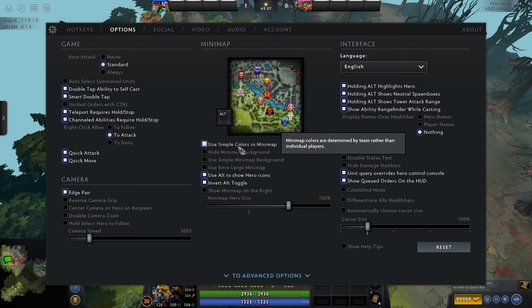Using simple colors in the minimap removes the color aspect entirely — you just see enemy or ally. I believe this is a hindrance in the long run because not being able to recognize who it is straight away from the minimap is quite bad. You need to know who is doing what and where, especially at higher rank. Definitely have simple colors off. It doesn't affect you if you use the invert alt toggle anyway, but I'd recommend having it off regardless.